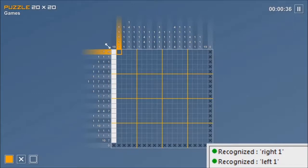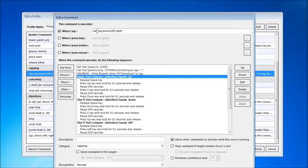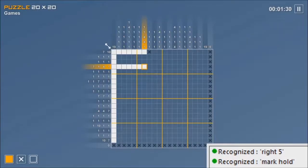In gameplay, I often found that after marking several squares in a row, I wanted to put an X on the end. Rather than having to say four commands — Release Spacebar, Move One Square, Press X, and Move Back One Square — I made commands of the form Cap Direction, which does all four things in one go, saving me a good number of commands.